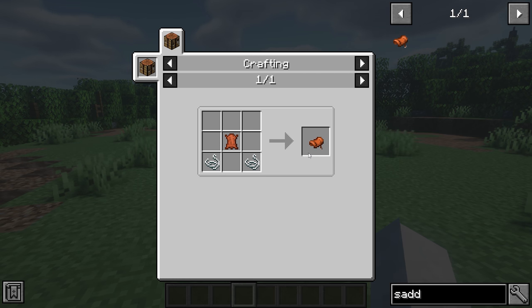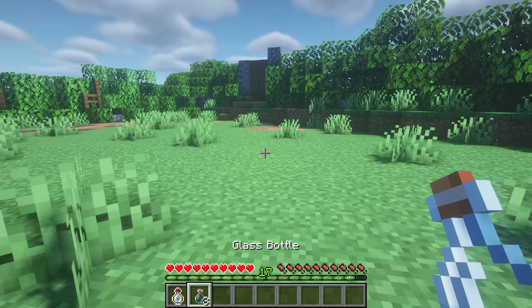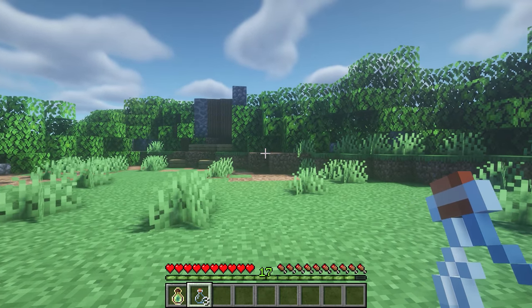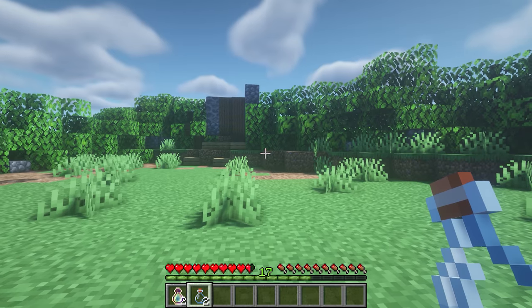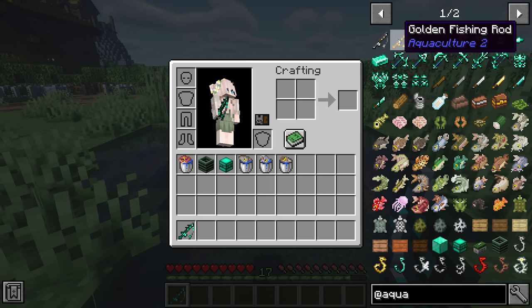Up next we've got Craftable Saddle, which literally just adds a recipe for the saddle using string and one piece of leather — very simple and easy to craft. Next is Bottle Your XP: take a glass bottle, shift right-click, and it will consume some of your health and bottle your experience into your hotbar.